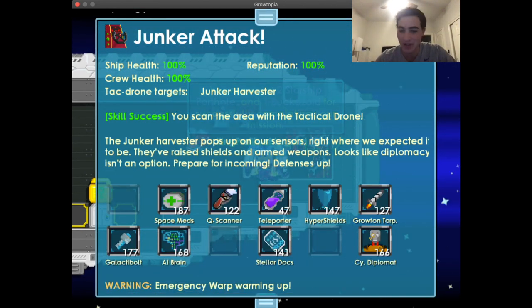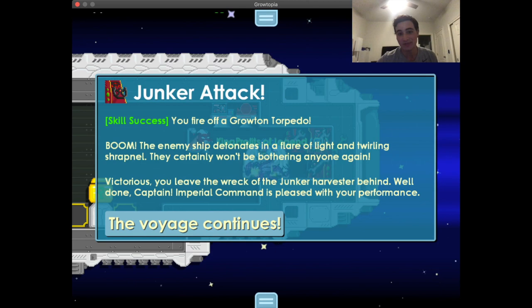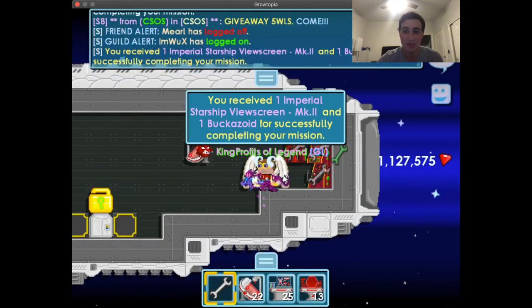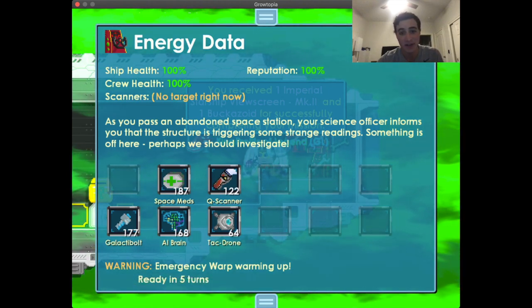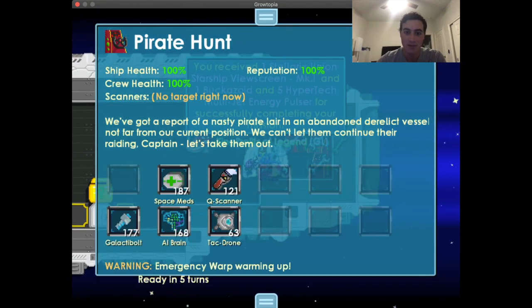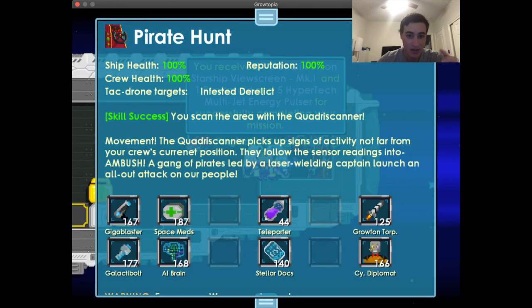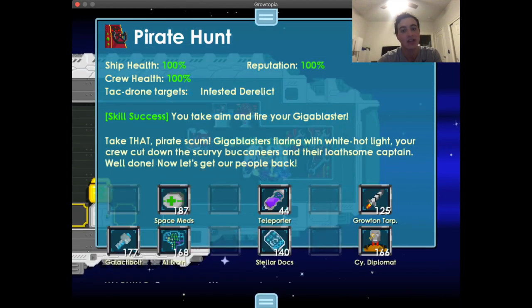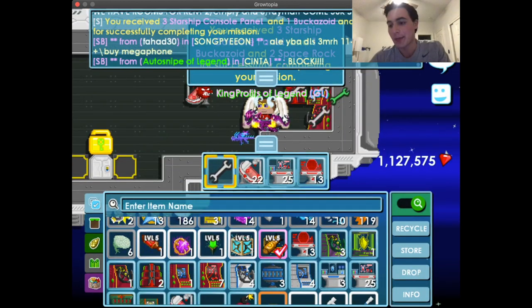Another very common combat mission: Tack Drone, Hyper Shield, then double Torpedo — that comes up a lot. You learn the missions and they're consistent. There are also missions where there's an ambush and you have to clear it first, then teleport back out. It's simple once you learn the patterns — and much easier than surgery.